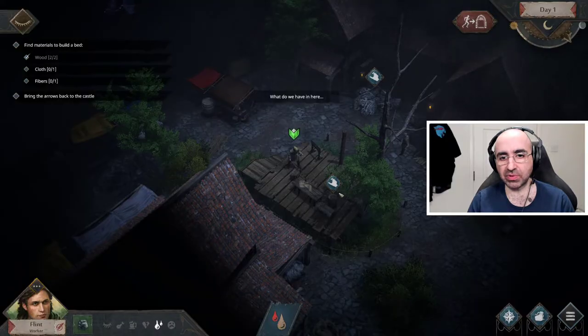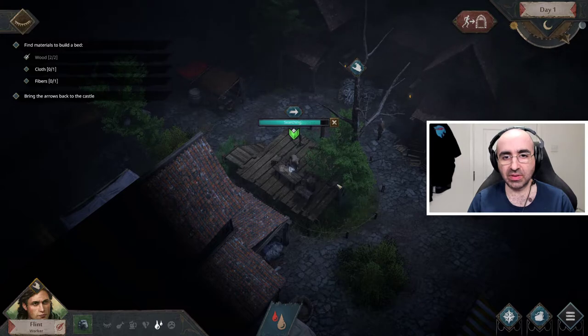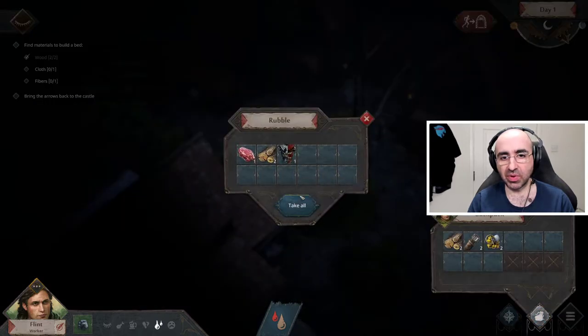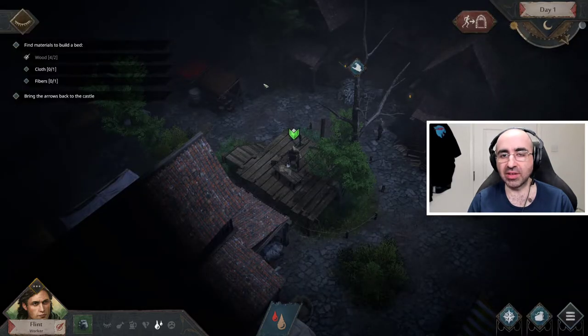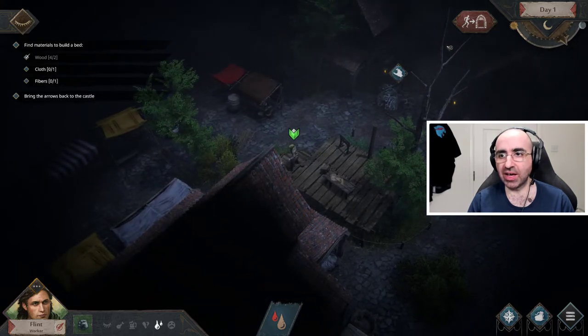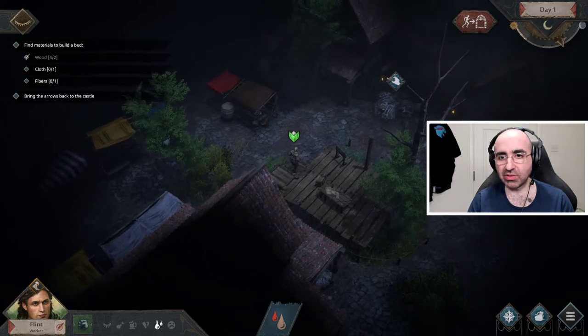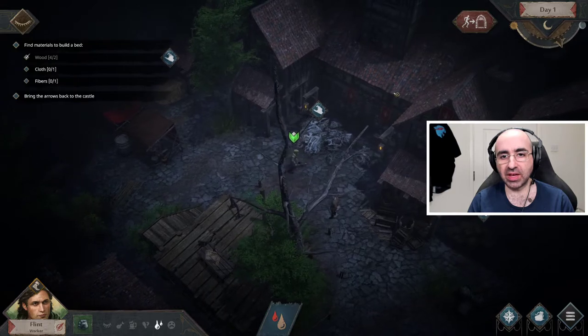We got some wood, some valuables, and some more stuff we can cook and repair later. I'm going to look around this first area — I've got until daytime. When the night time finishes and it's going back to day, I can click this button to quickly return to the castle. Once we're back and we've chosen what loot to keep, we'll continue.